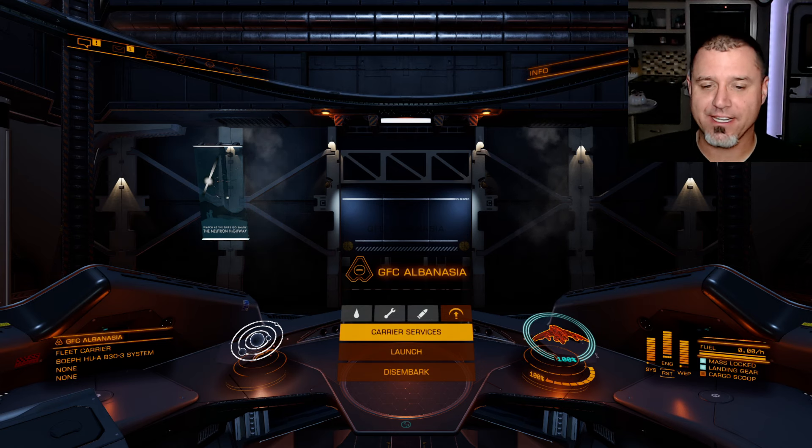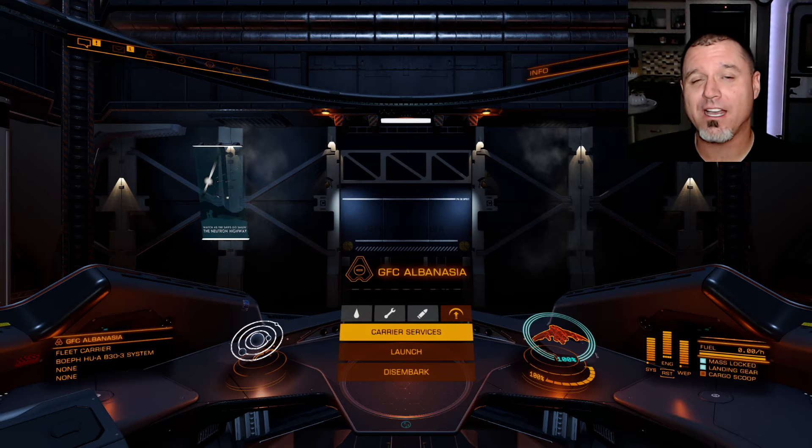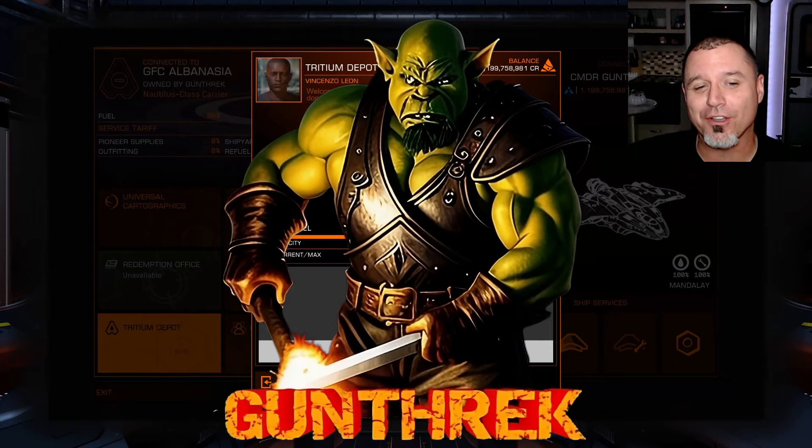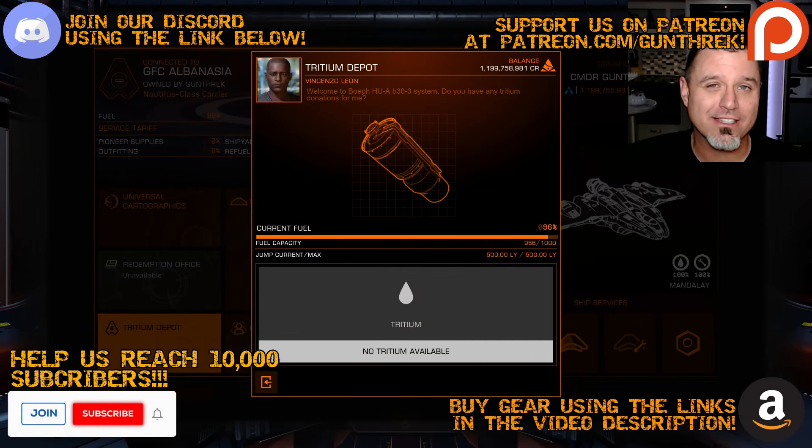For Elite Dangerous today, I spent a fair bit of time going through and doing a bunch of mining to top off our fuel reserves. So we are up at 966 units of fuel.